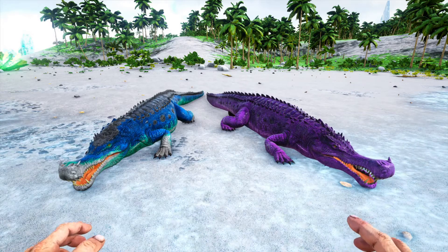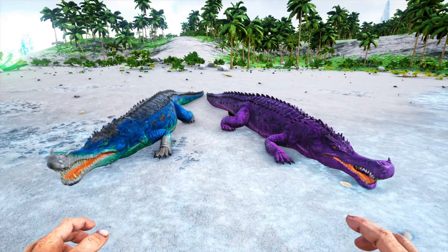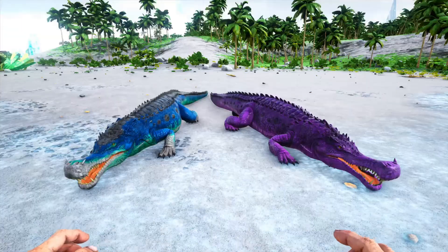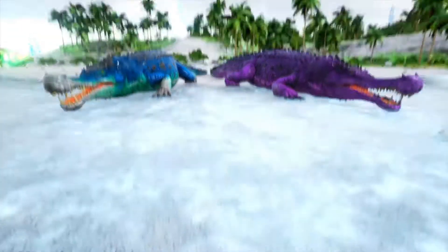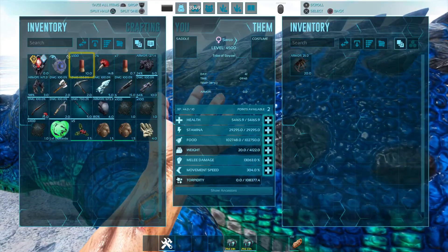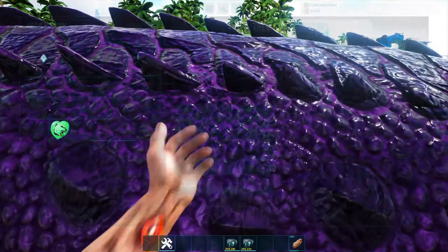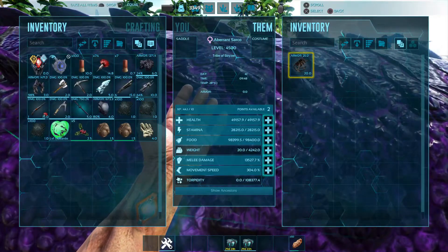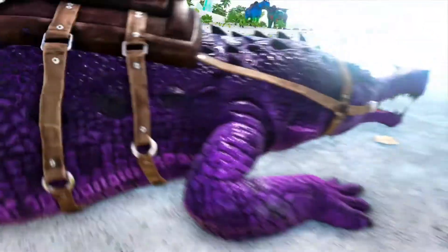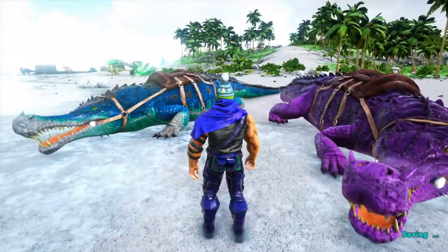Hey guys, welcome back to the channel. Today's video I'm going to show you how to summon in the Sarco, the big huge alligator or crocodile, whatever the hell. If you like the content, consider subscribing. And with that out of the way, saddles are on here — I colorized them so they'd be more fun.